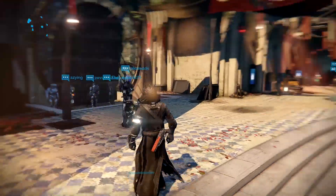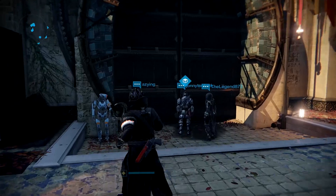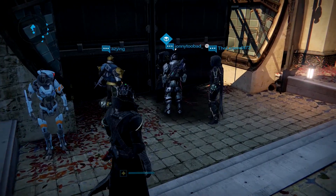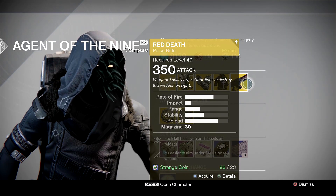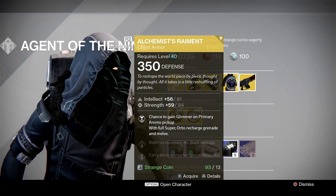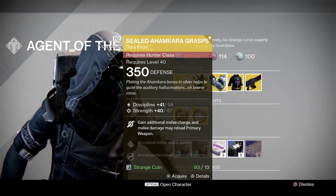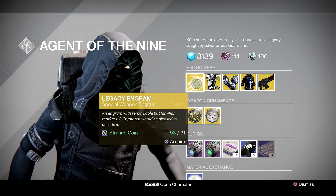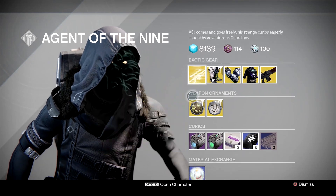The Agent of the Nine is back in the Tower. He's opposite the Speaker, by this big black door that no one knows where it goes, and he's peddling his wares. There's a very mediocre turnout, which could mean only one thing. Red Death Exotic Pulse Rifle. Alchemist's Raiment Chest Armor for Warlocks. Sealed Ahamkara's Grasps Gauntlets for Hunters. And Dune Marchers Leg Armor for Titans. Legacy Engram once again. A special weapon engram this time. Ornaments.